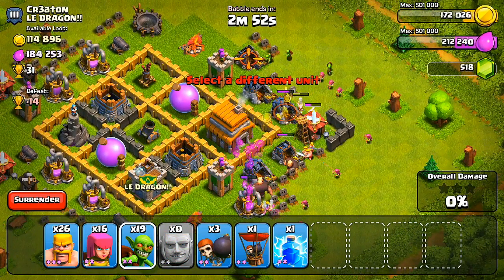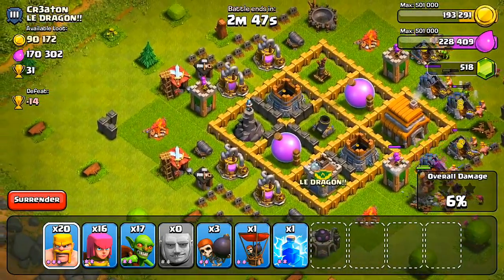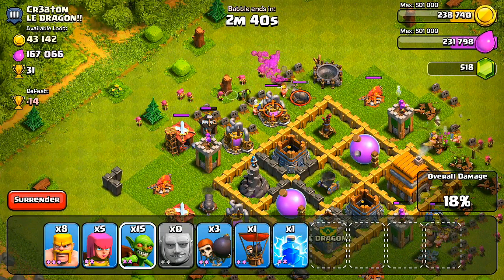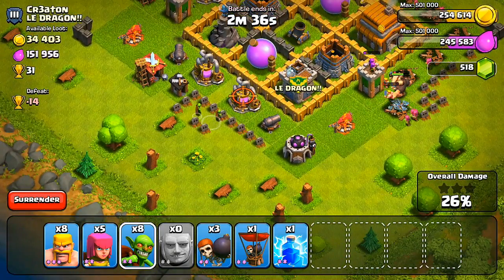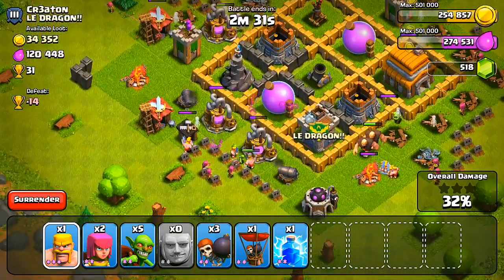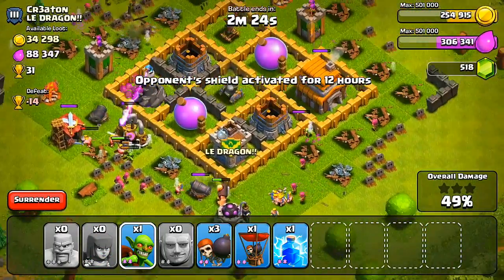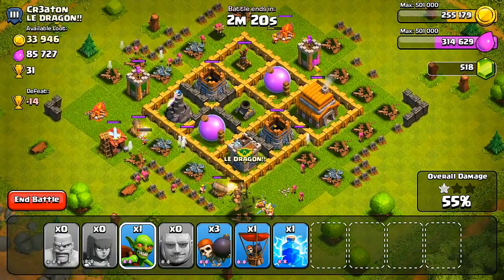There are two elixir storages. The guy had 125,000 gold and 200,000 elixir. Since the gold storages look empty, I'm guessing most of the gold is going to be inside of the mines. And as far as elixir goes, there's going to be the same amount in the pumps — so about 125,000 elixir inside of the pumps. Since there was only 90,000 inside of the gold mines, there's pretty much going to be nearly the same amount inside of the pumps. But we ended up stealing most of the resources.